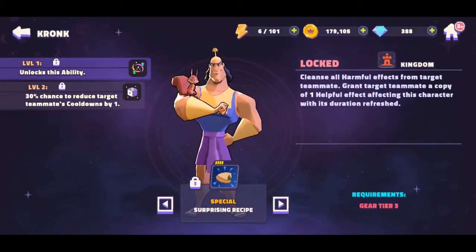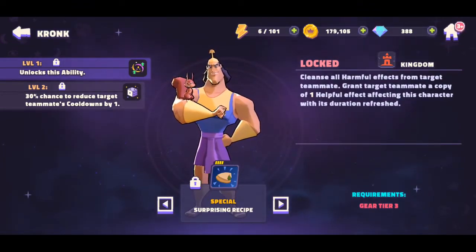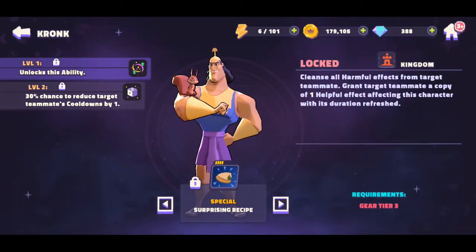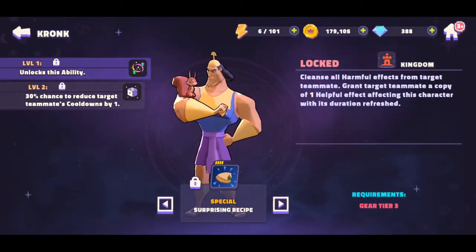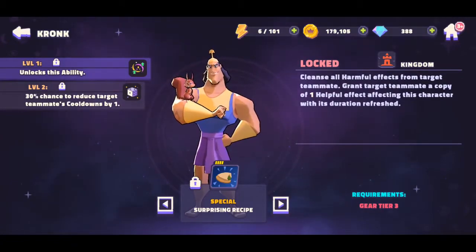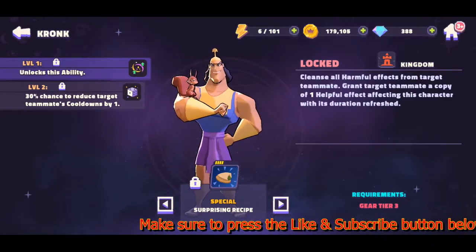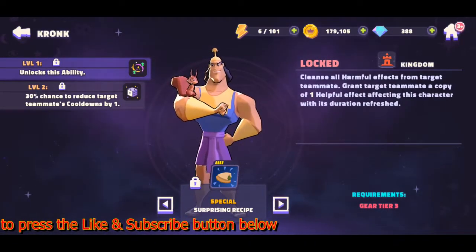You can do a combo especially with Hopper and Darkwing Duck — another reason to partner up with Darkwing Duck. The next skill is Surprise Recipe: cleanse all harmful effects from a target teammate and grant that teammate a copy of one helpful effect currently affecting this character, with its duration refreshed. It sounds like he cleanses characters similarly to one of the Lion King characters.